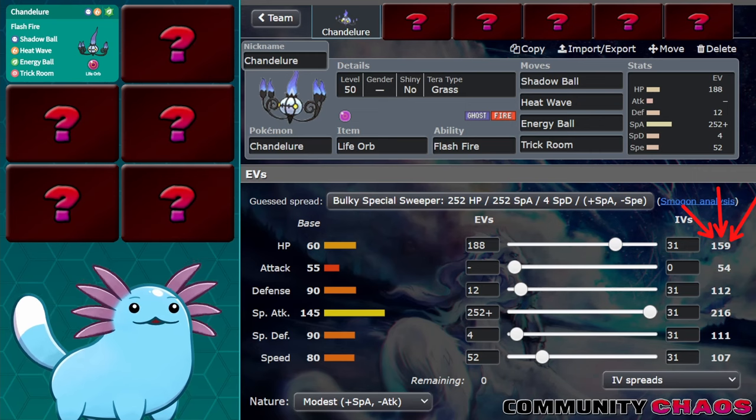For those who don't know, it's best for a Pokemon holding Life Orb to hit an HP value ending in a 9, because the game rounds down on almost everything, including recoil to your own Pokemon. A value of 160 would have me take 16 HP of damage each time I attack, but 159 lets me only take 15 because of the rounding.